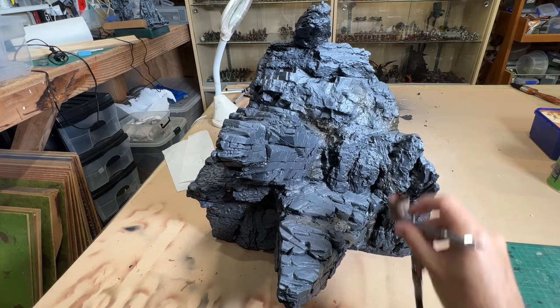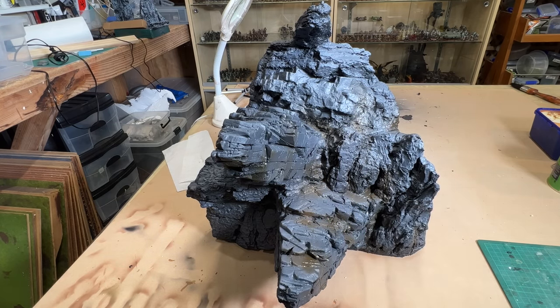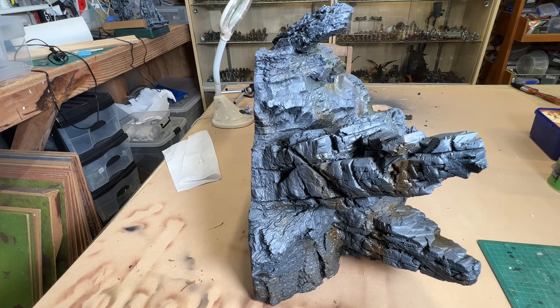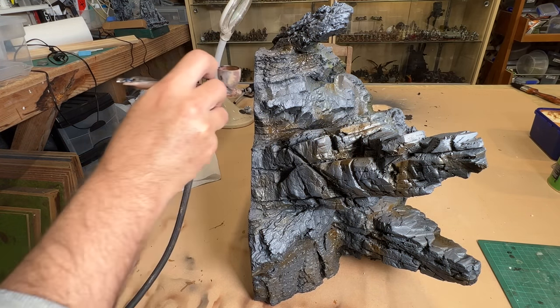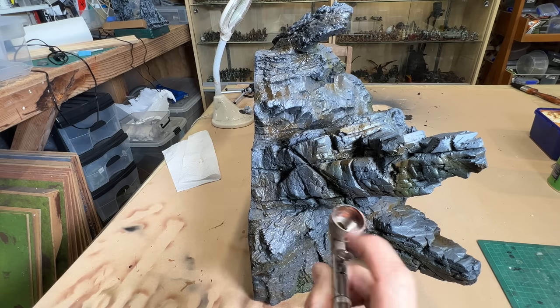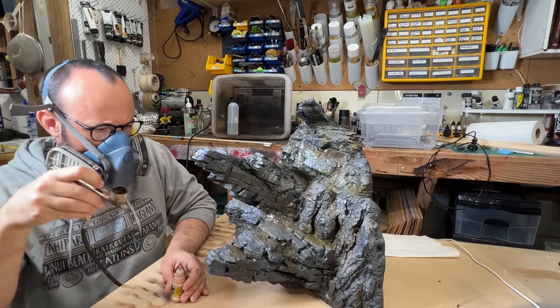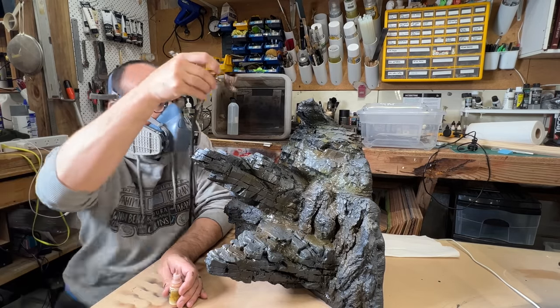Now, if you've ever looked at rocky cliffs in real life, you'll know that they are never just grey. So I used my airbrush to add some different browns and greens in random patches. The colours I used were Vallejo Smoky Ink, Burnt Umber, Gunship Green, and Cam Green. You could do a similar thing without an airbrush by using highly watered down paint and applying it in patches with a brush, but the airbrush certainly makes it a lot quicker.